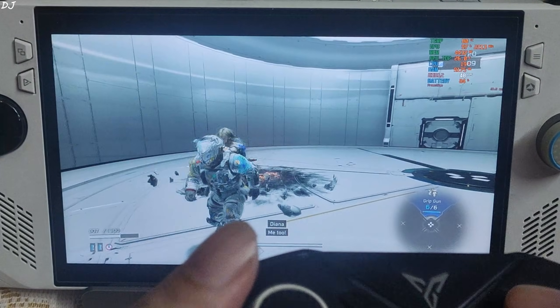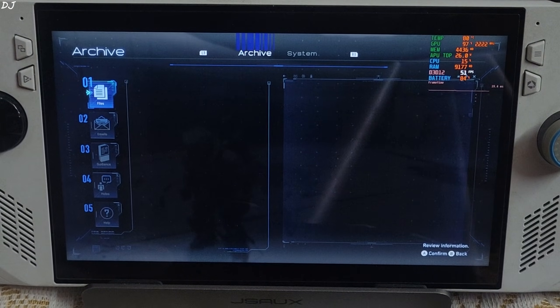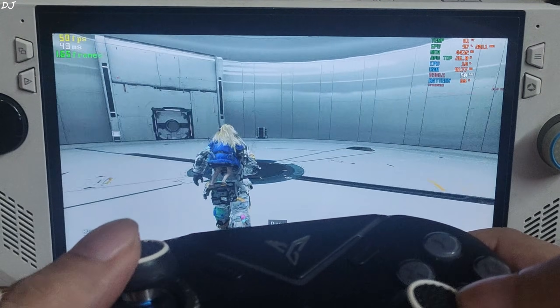FPS stays in the range of 45 to 50. I'll enable Anti-Lag's latency monitor by pressing the hotkey combo Alt+Shift+L. As you can see, it's working — showing 40 to 45 milliseconds of latency.